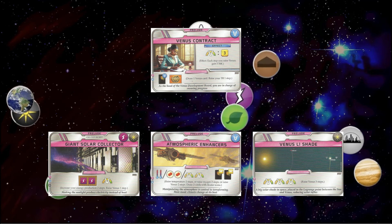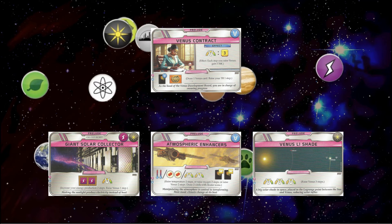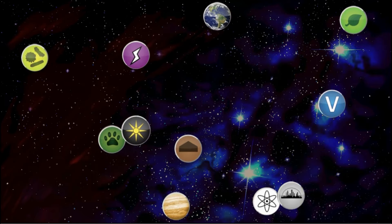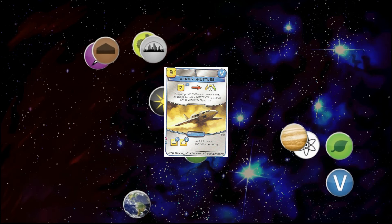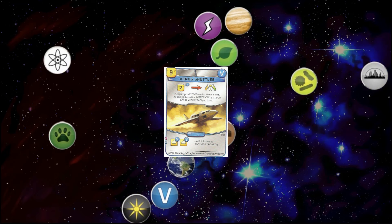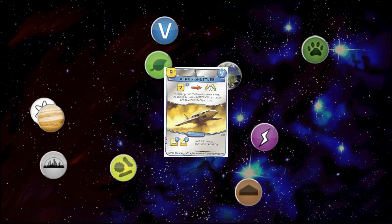I think that was addressed pretty well. All of these preludes are actually above average value, which is a good thing because Venus didn't have that before. Planetary Alliance is the one prelude I think may be a bit too weak, but we'll see. More importantly, how did they address terraforming cards in the deck? Venus Shuttles is really important. You pay 12 to terraform and can do this each turn — depending on floaters from other cards, you can tap every turn to terraform. That 12 is reduced by the number of Venus tags, so at worst it's 11.